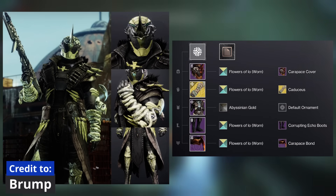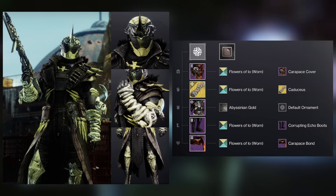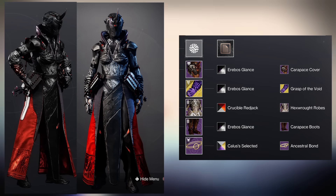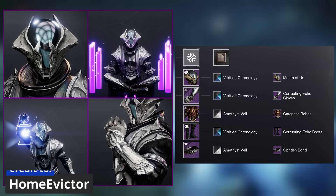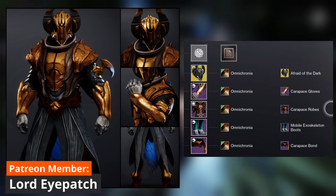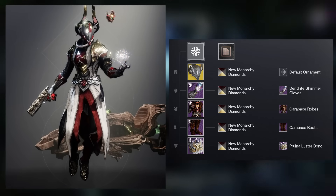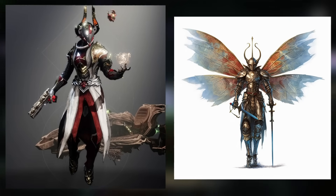I'm going to start the warlocks off strong with this set from Brump. In a world where almost everyone decided to avoid using the warlock helmet, I applaud Brump for not only taking on the challenge but making it look great. The Ossuary robes are the perfect combo for this if you can get them to drop. Or take a look at this one from Raider, who paired the helmet with the new Hexrot robes — bonus points for using my favorite Controverse Hold ornaments. Looking for helmets to pair with the robes? Try the Mouth of Ur from the King's Fall raid — both that and the Thorn armor set are perfect pairings. I also wanted to highlight how well the Nazarach Sin ornament fits with the robes, and the regular Nazarach Sin still looks great if you don't want to pay for the ornament.